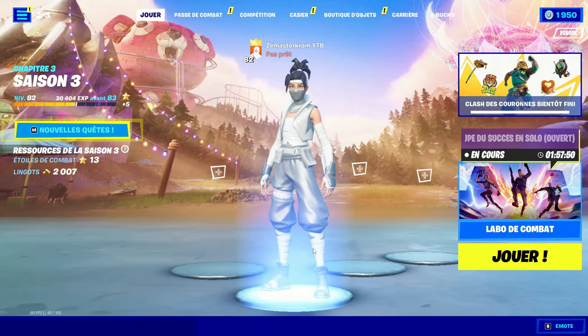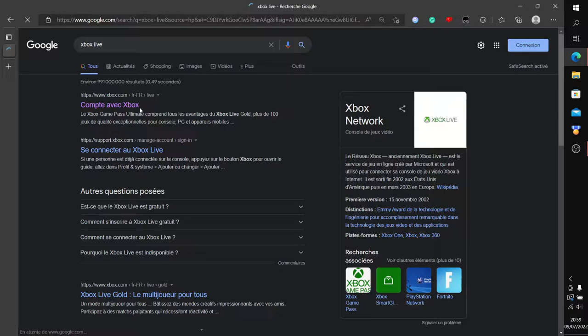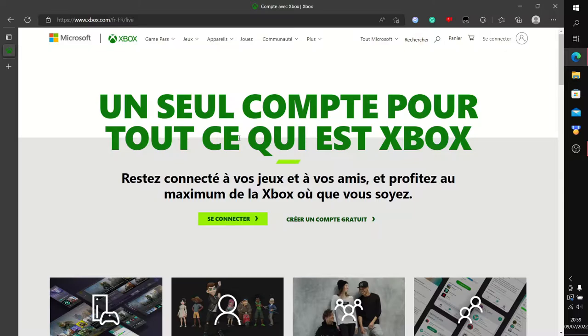Vous allez ouvrir votre navigateur, moi c'est Microsoft Edge. Vous allez rechercher Xbox Live, faire Entrée et cliquer sur Compte avec Xbox. Ça va dépendre des cas : si vous avez une Xbox, vous avez forcément un compte Microsoft, donc vous cliquez directement sur Se Connecter. Si vous avez un compte Microsoft mais pas de Xbox, pareil, vous cliquez sur Se Connecter. Si vous n'avez vraiment rien ou que vous êtes sur PlayStation, vous cliquez sur Créer un compte gratuit.